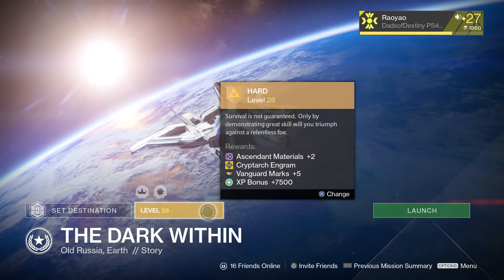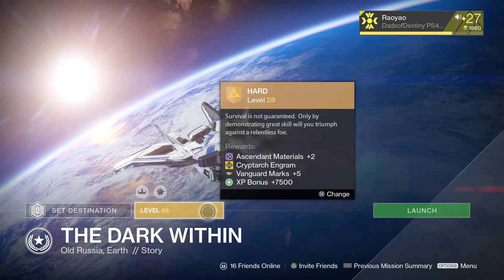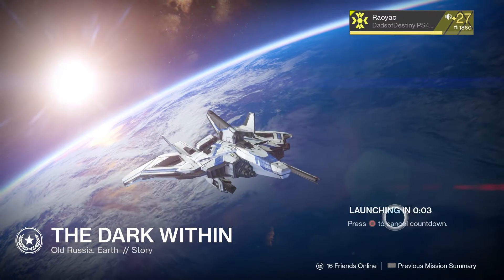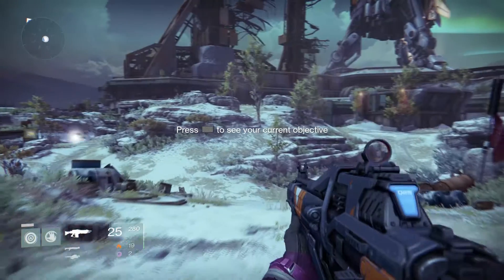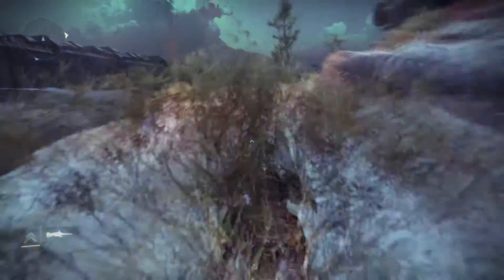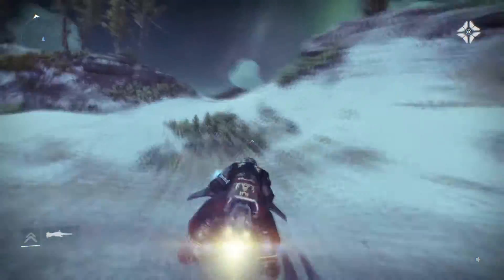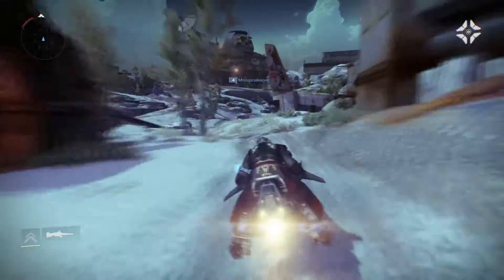Welcome to New By Design. Today we're doing another guide on Destiny — how to do the daily heroic mission set to level 28 difficulty, solo. Today's mission is The Dark Within and it's going to take about two minutes and 45 seconds. There's very little that actually has to be done; you could probably get away with just killing the single mob who's the boss at the end, and it's not a very challenging mob by any stretch.